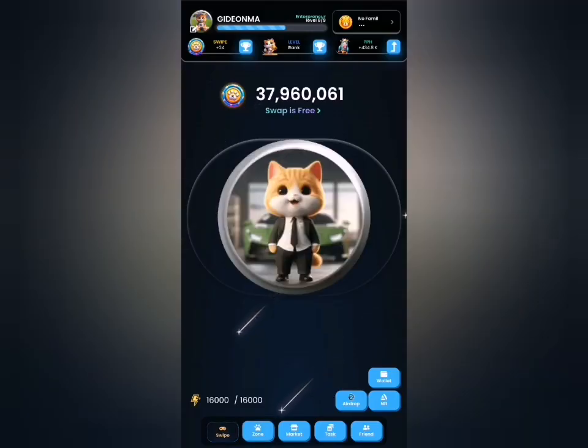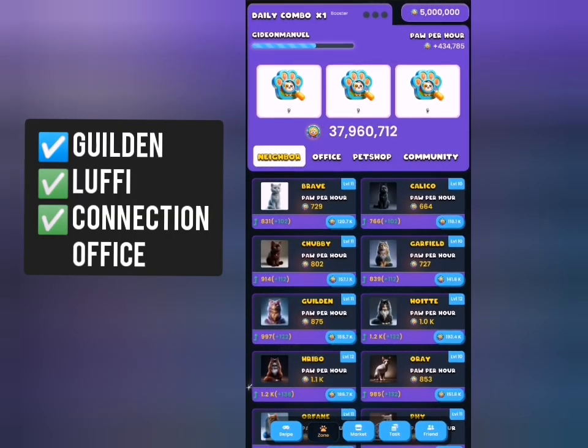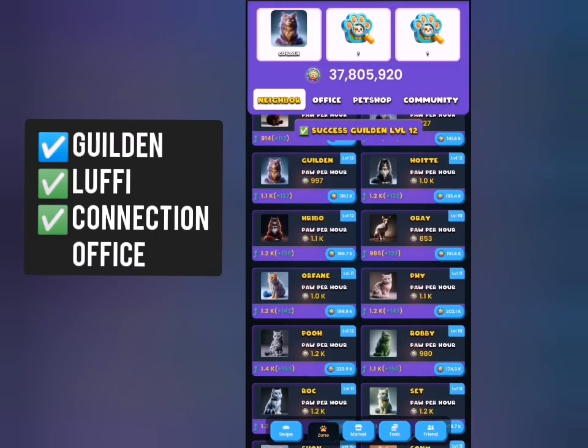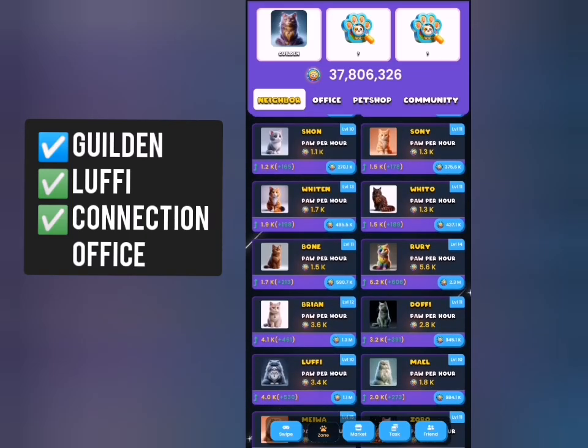Now let's head to the zone tab and begin to select our cards for today. Just follow along with the names displayed on screen. I'm going to go for my first card — I've selected that already — then I'll go for the second name displayed on screen and look for that name here as well.